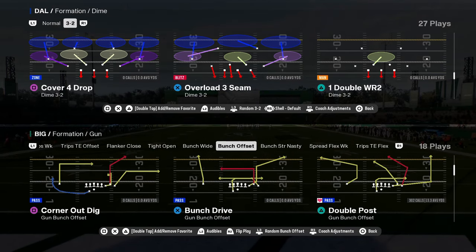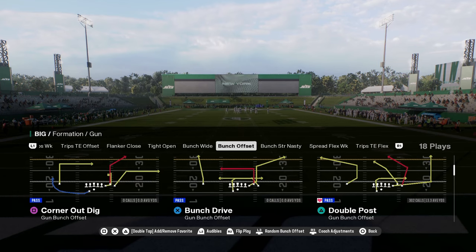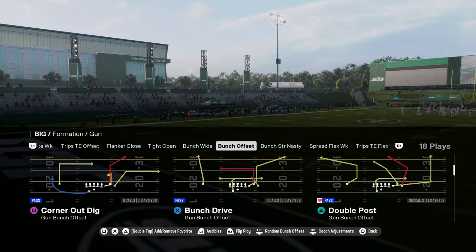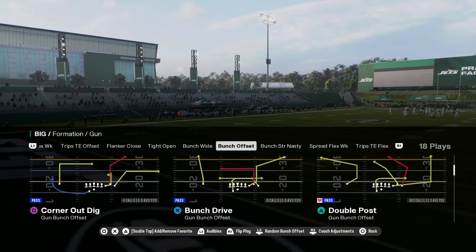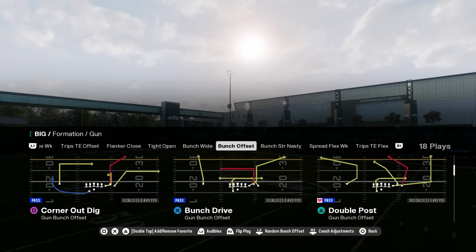Today's video I'm going to be breaking down the best play in Madden 25. It is in the Colts offensive playbook and the play is going to be Double Post. I'm going over a couple different really effective setups for this play and explaining why this is the best play in the game this year.